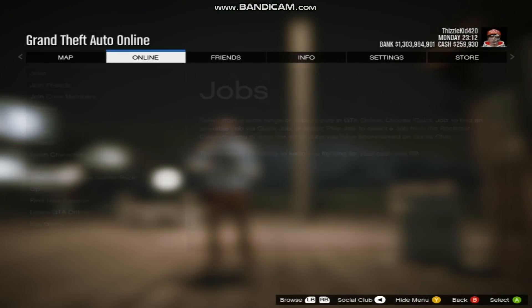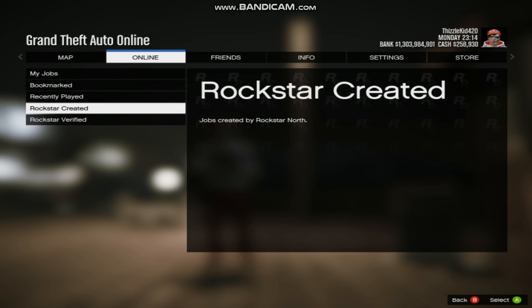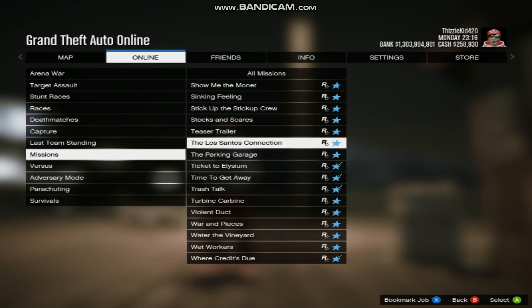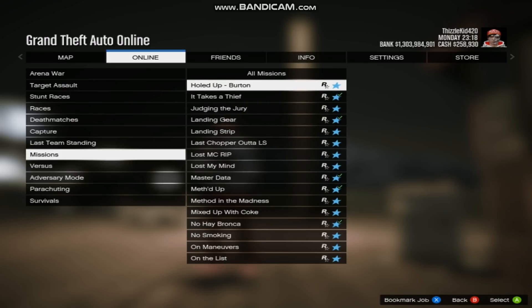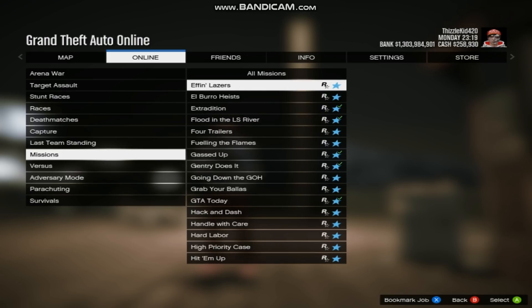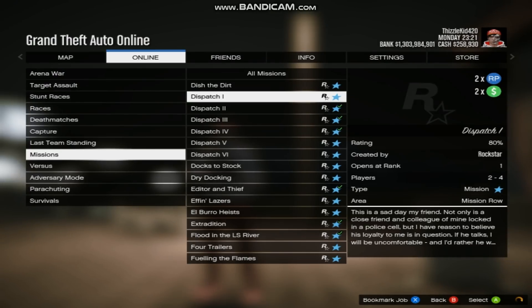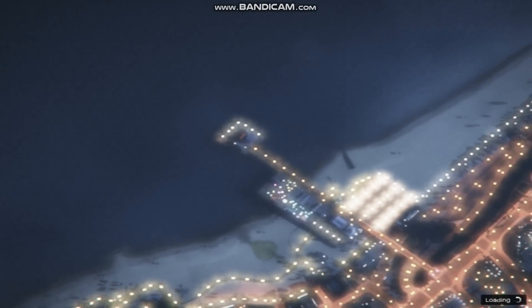Now this takes about 8-10 minutes each time you guys do this. First things first, go to Rockstar Created, go to missions, and then you guys are going to go all the way up or down to the Dispatch missions. I'll show you exactly which one I'm talking about — this one is the easiest one.